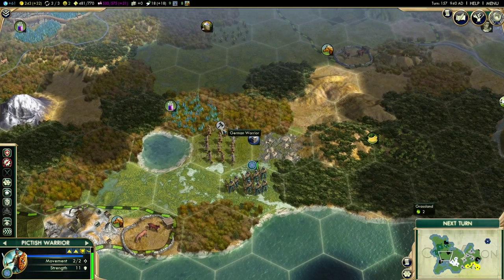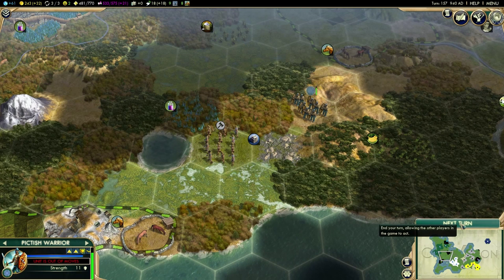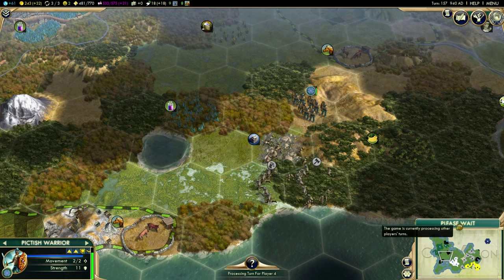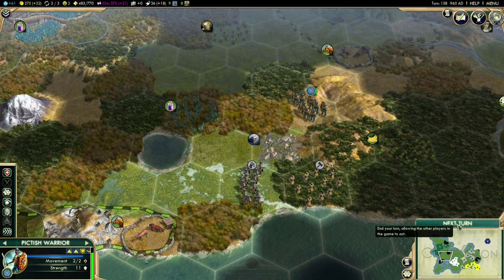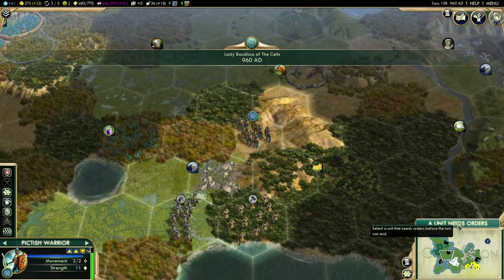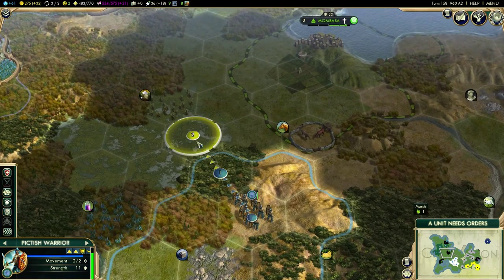Let's try and get these guys around the Germans, who seem to be blocking me at every opportunity. Washington is right up there. Because the map type was on random, I'm still not sure whether we're on Pangaea — just one large landmass — or whether we're on continents. We could be on continents, but that would mean five civilizations on one continent and three on the other, which I find unlikely. So this could well be Pangaea, but we will see.